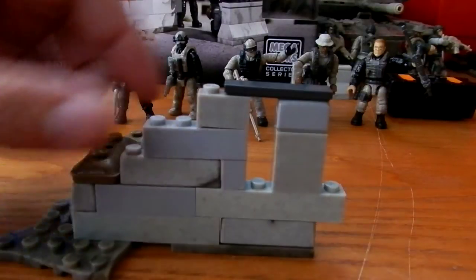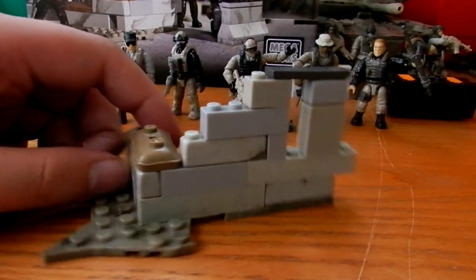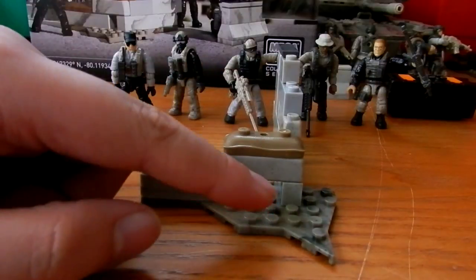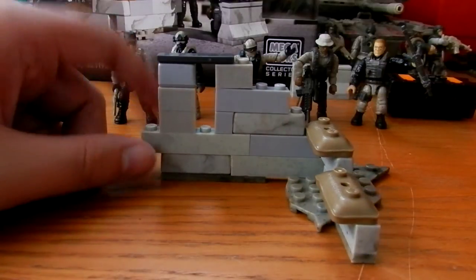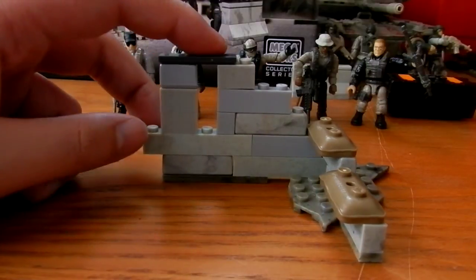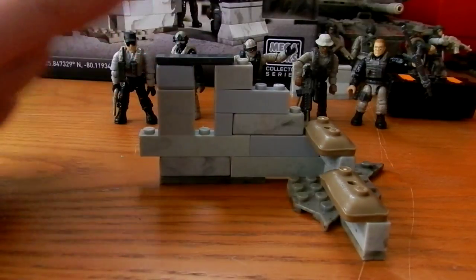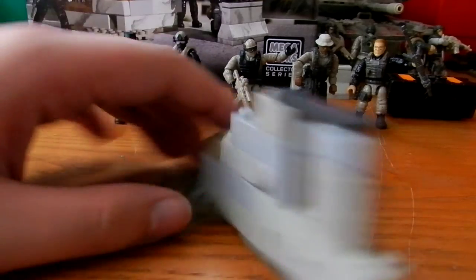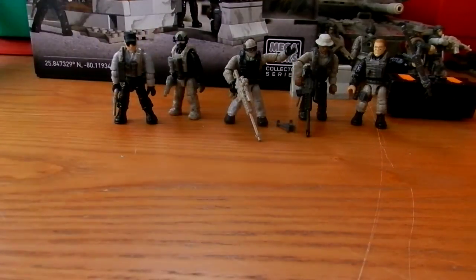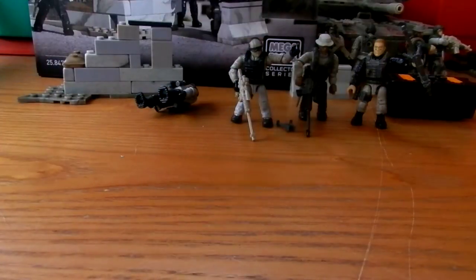Last but not least, we have this small cornerstone structure with a couple of sandbags and some details. You've got both smooth bricks and rounded bricks to make them look old, which is quite cool. There's a nice smooth piece on top and it's quite easy to pose figures around.